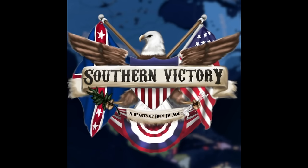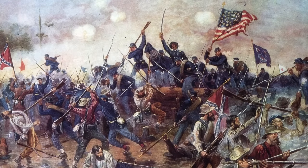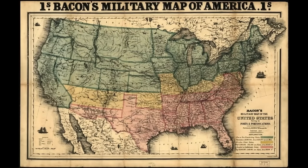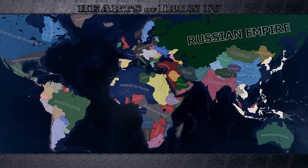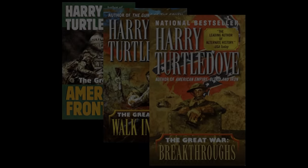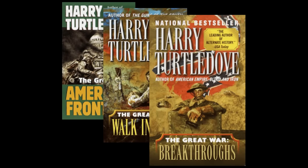Southern Victory is an alternate history mod that imagines a world where the Confederacy won the Civil War. In this timeline, following the crushing Union defeat and Philadelphia being occupied, France and Britain recognize the South and mediate a peace deal with the North. By the time World War 1 rolls around, the Union has aligned itself with the Central Powers, while the Confederacy aligned itself with the Entente. Following the war in which the Entente lost, the Union gained some Confederate land but didn't fully annex it. Now, in 1936, both sides are preparing for war once more. The mod is based off Harry Turtledove's book series, Southern Victory.